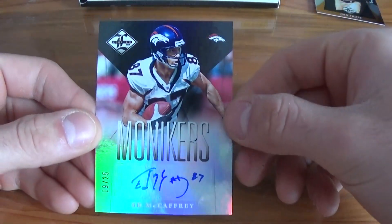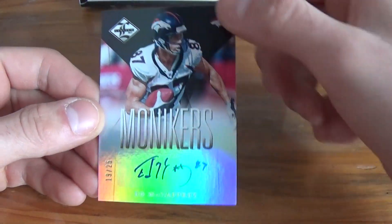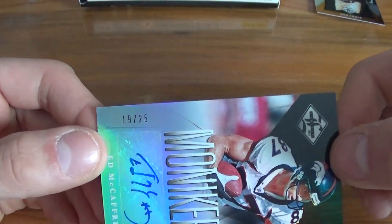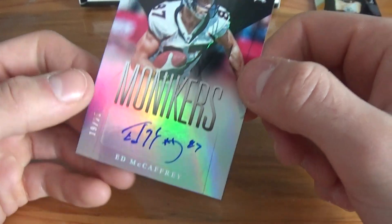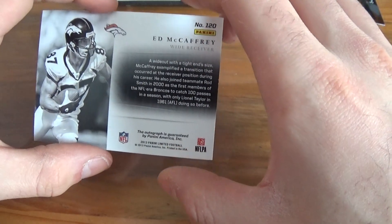Ed McCaffrey inscribed his number. That's numbered low — 19 out of 25. Ed McCaffrey for the Broncos. Nice! We'll get a sleeve for that. Ed McCaffrey — that's a low-numbered card.